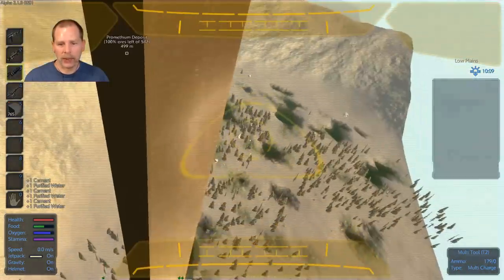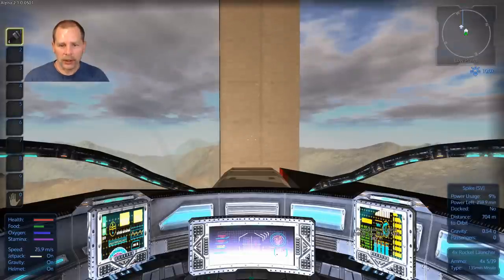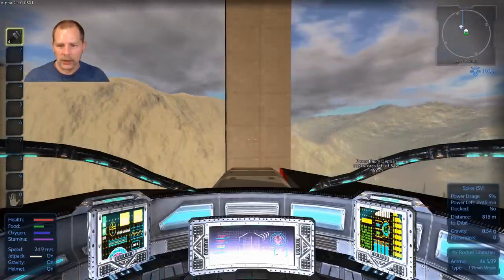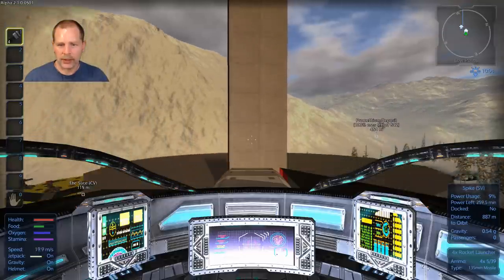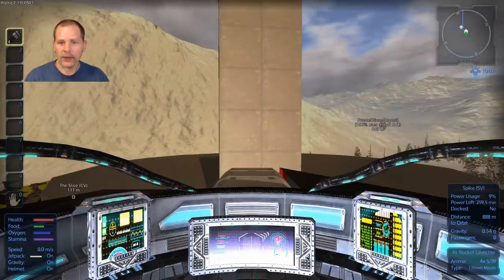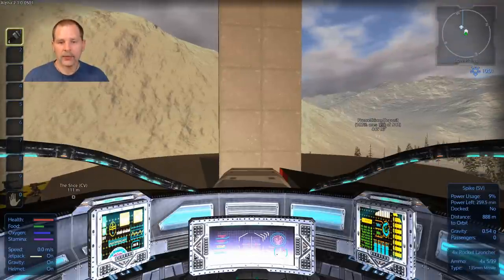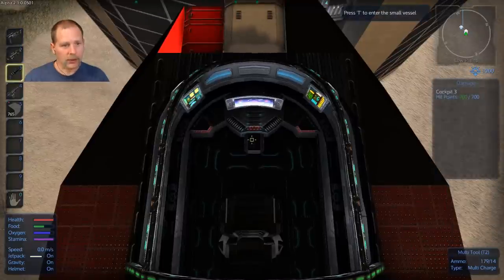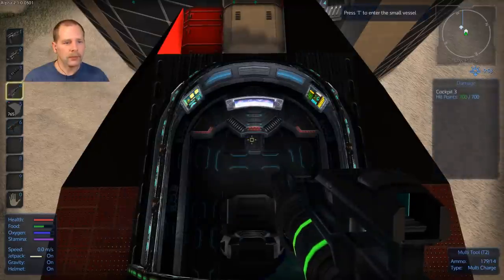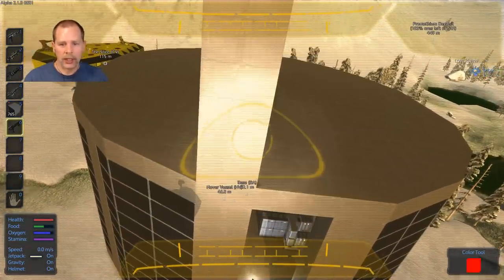Instead of doing that, why don't I count floors. We'll get in here and go back down. We'll take the paint gun and use the color tool to count out our blocks. We're going to make these green anyway, so let's start counting and figure out how many floors we have to work with.